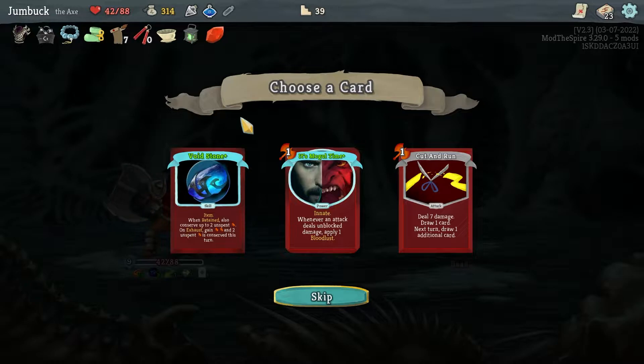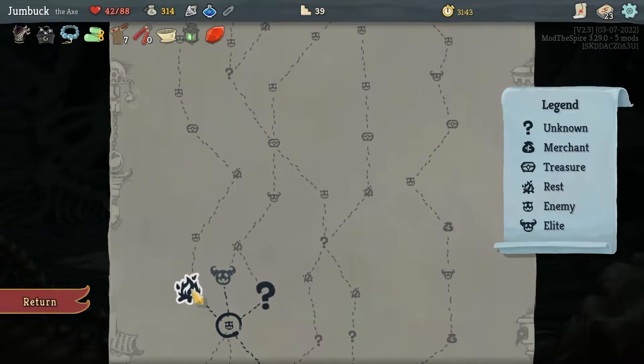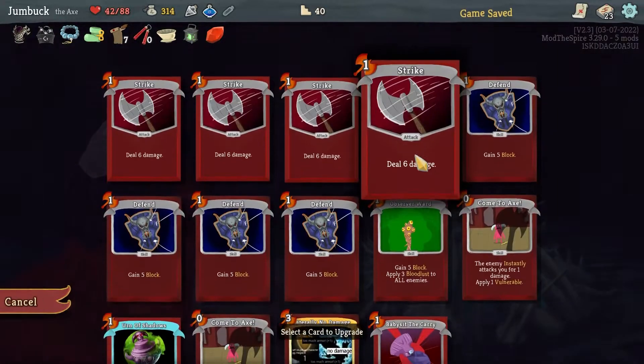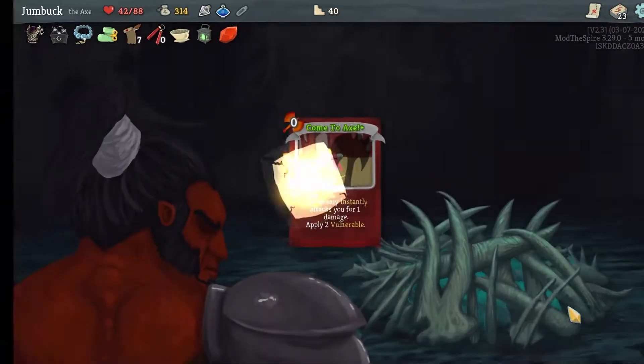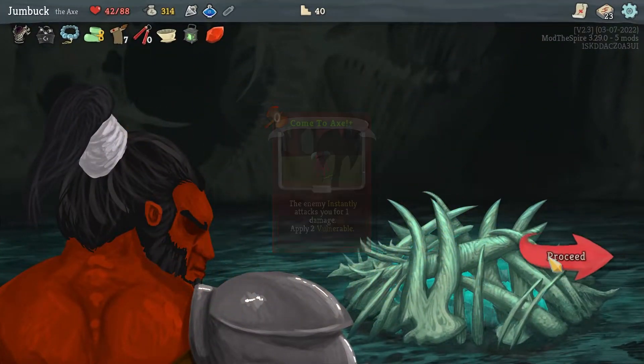It's Mogul time! Innate — whenever an attack deals unblocked damage, apply one Bloodlust. Nope, skip. We'll head off this way — just keep upgrading everything. Come to Axe, now it does two Vulnerable. Very cool.